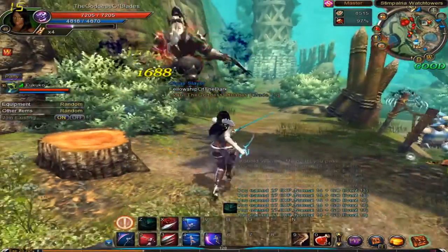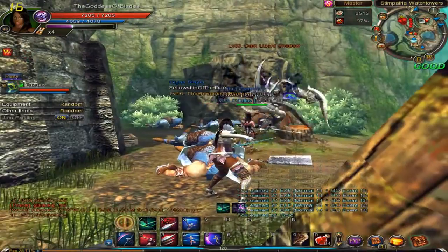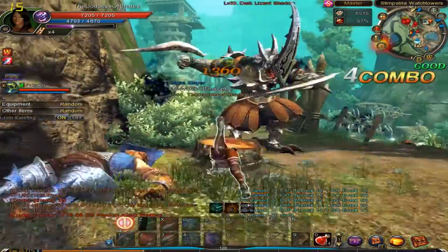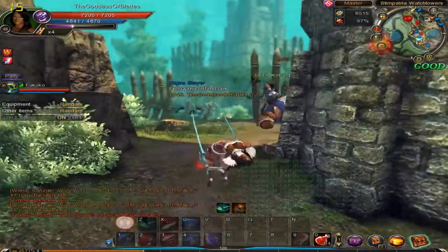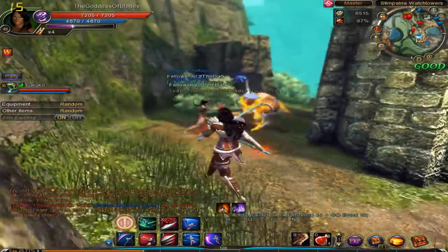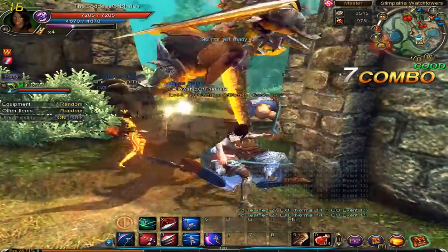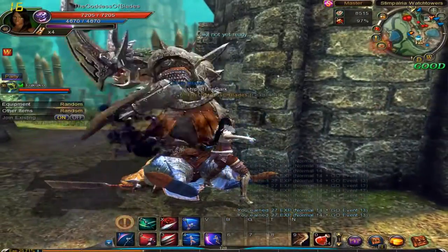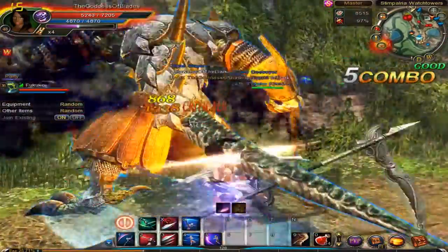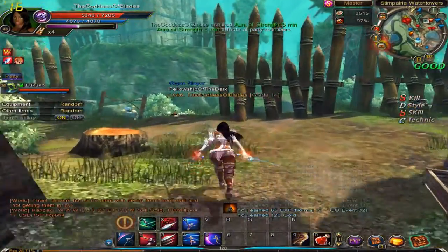It looks like we got another one of these nasty shadow guys here. Watch out for the nasty slashes. We've got some shadow dragons over there in the distance — we've got to be careful, we don't want to attract them. We're going to hide behind here and kill the enemies. Our dark lizard is trying to lure us to his pals, but it's not going to work. We see darkness in his future. That's it, he is down guys.